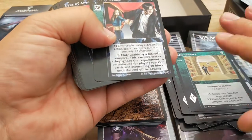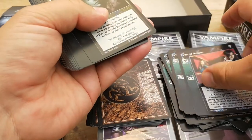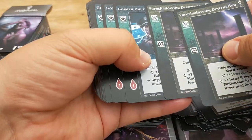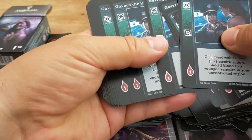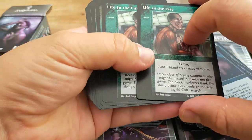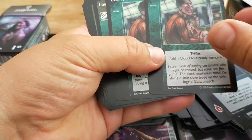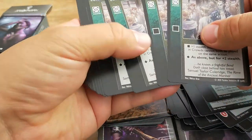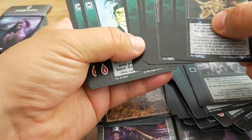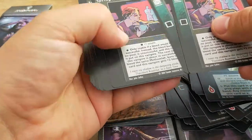There's quite a few master cards. Then we've got some reactions. The Eyes of Argus, Faceless Night, Foreshadowing Destruction, Govern the Unaligned — loads and loads of those. Life in the City — now this is another master card, but this is what's known as a trifle. So you've got master cards and then various types of master cards. As you can see, if you've never played a CCG this is quite complex, but the actual basics of the game are pretty simple. These feel really good but they are going to get sleeved — they've got a slightly plasticky feel.